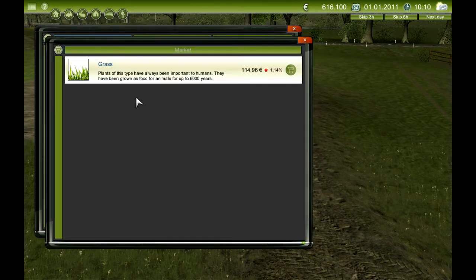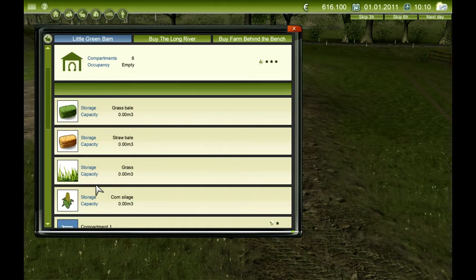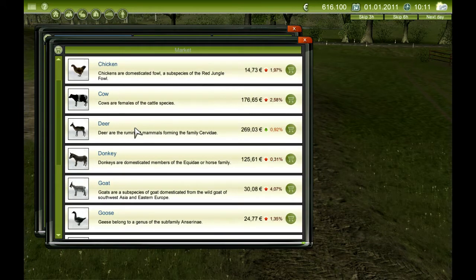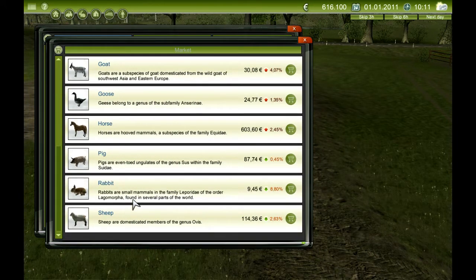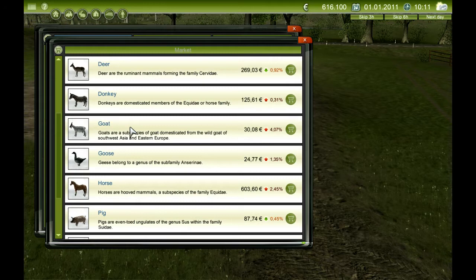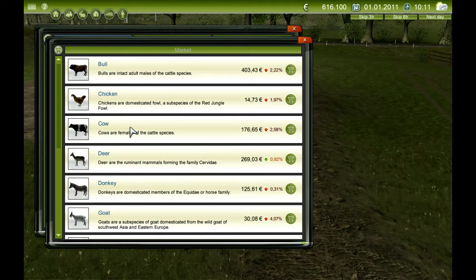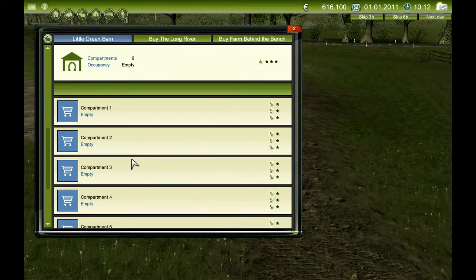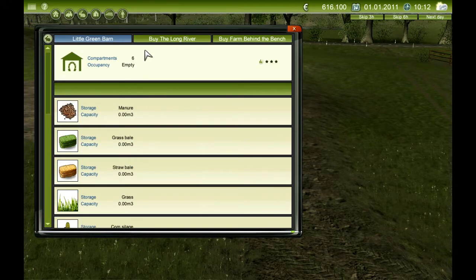We've also got corn silage, which we know about. For the animals, I'm not sure if there are any add-ons there — we've got sheep, rabbits, pigs, horse, goose, goat, donkey, deer, cow, chicken, bull. So we'll have a play with that as well. We've got a lot of add-ons there.